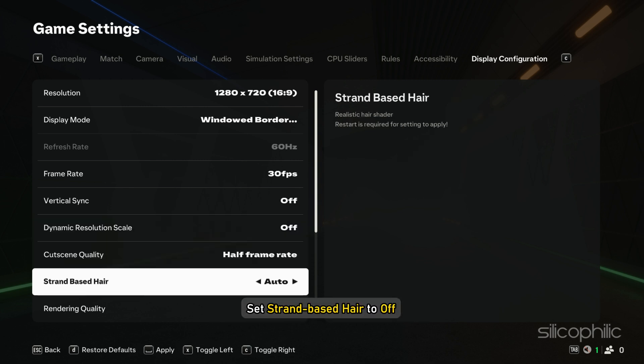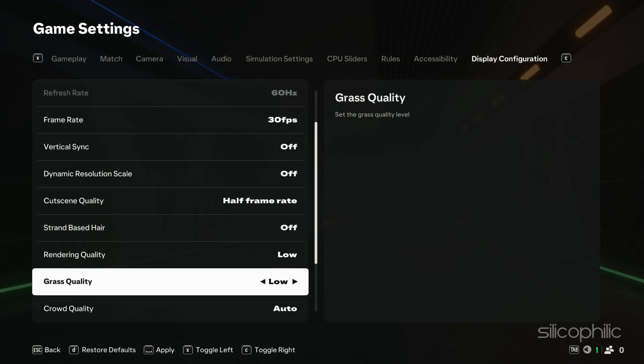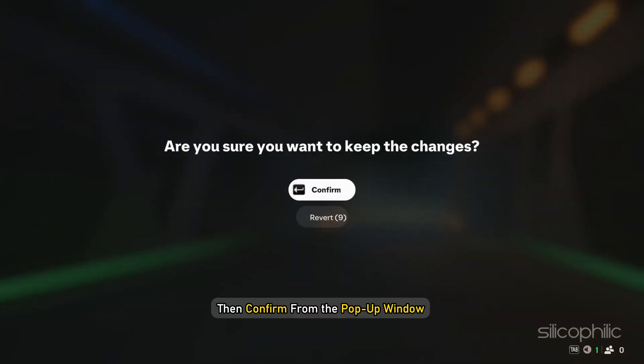Set strand-based hair to off. Set rendering quality to low. Next, set grass quality to low and crowd quality to low. Once done, go to the bottom of the screen and apply all these changes, then confirm from the pop-up window.